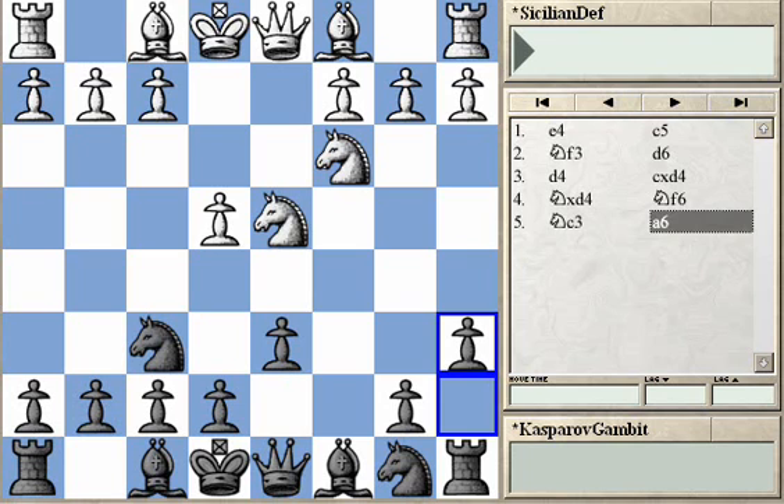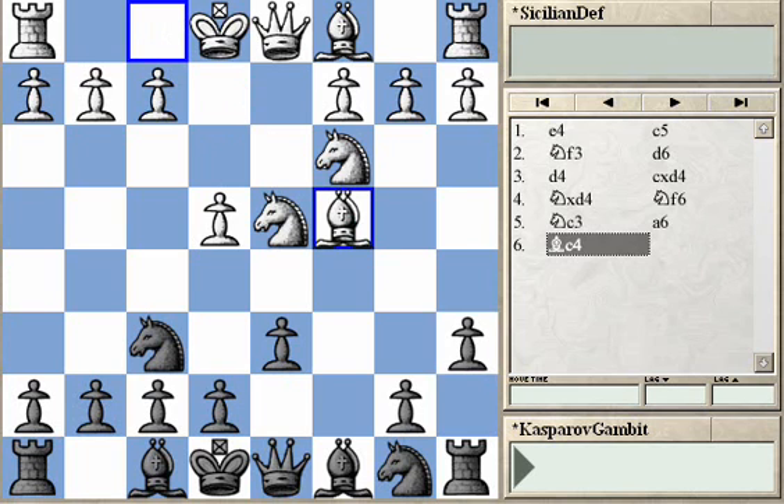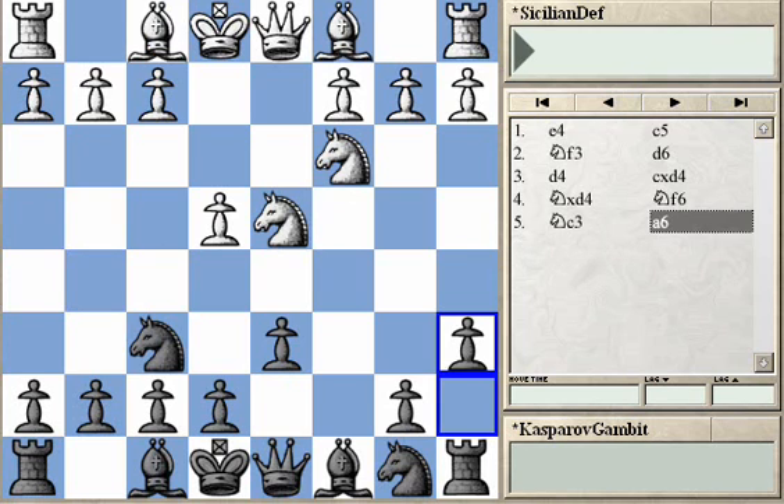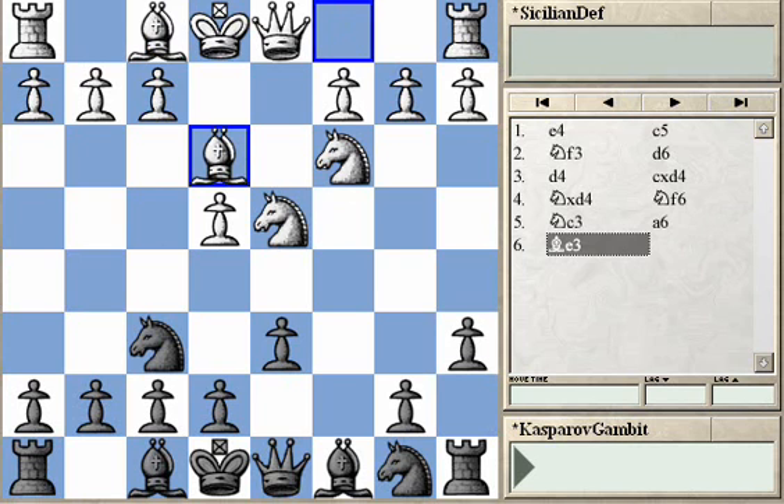However, in the a6 line, Black has to be ready for moves like Bc4 — the favourite line of the 11th World Champion Bobby Fischer — and also for Bg5, one of the most aggressive opening lines in the Sicilian. Black also has to be ready for the quite modern English Attack with Be3, then f3, then Qd2 and long castling, which is also quite popular even in today's practice.